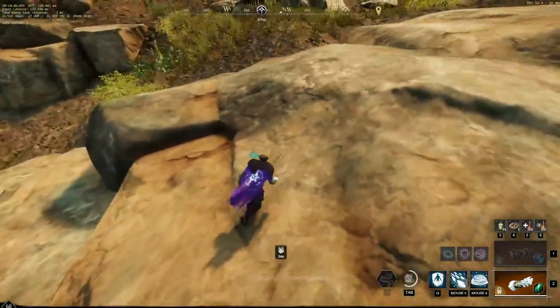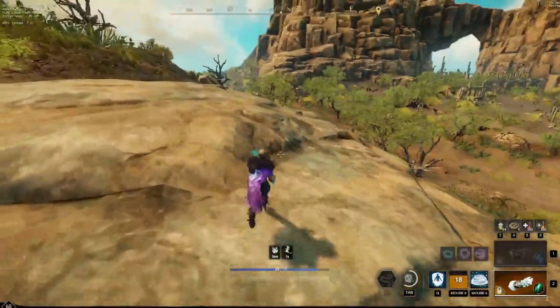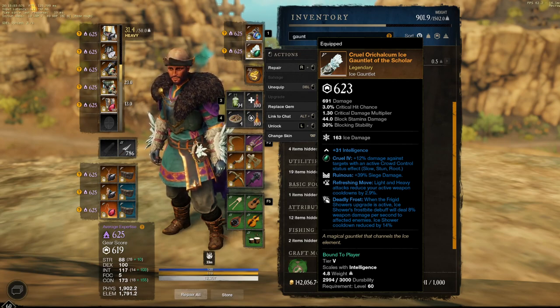Ice gauntlet is really important in this build and it's a carry role. Ice shower itself prevents people from going through gates, gives your army haste, and gives you ult charge if you have deadly frost — which you should be running. Deadly frost in budget versions is usually slotted on weapon, and it's almost always better than unending thaw in IGVG specifically. There's basically no reason to run unending thaw anymore unless you're trying to pad leaderboards. Deadly frost leads to more ice showers, those ice showers give you ult charge, and it reduces the cooldown of ice shower itself.